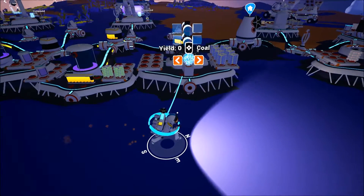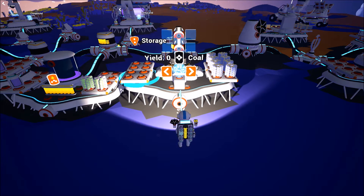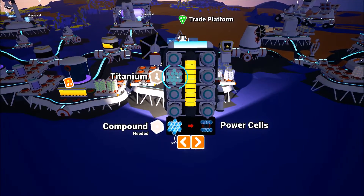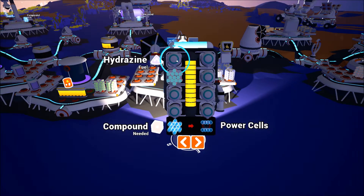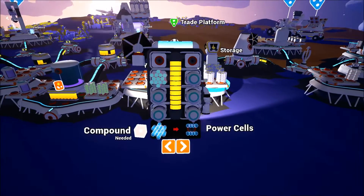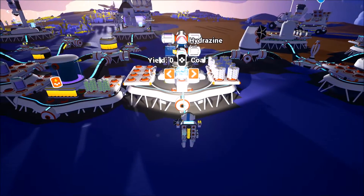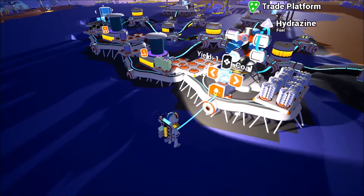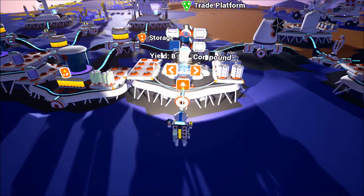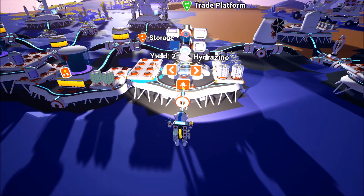The next one is called the trade platform. The trade platform is a pretty powerful tool, almost too powerful for the game in its current state. If you couple it with the fuel condenser, you can take a resource that basically just costs you power — which is nothing when you have everything set up properly — and use it to buy other materials. So I put four hydrazine onto this trade platform. You can put up to eight resources if you wish. As you cycle through the different resources you're wishing to buy, you can see the price differential between the different items.